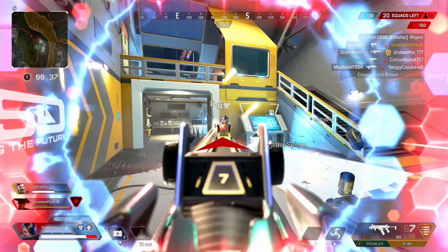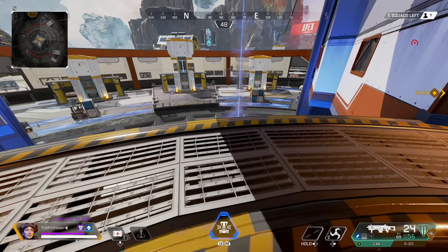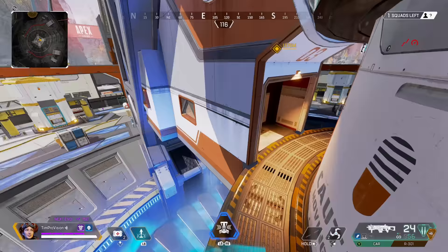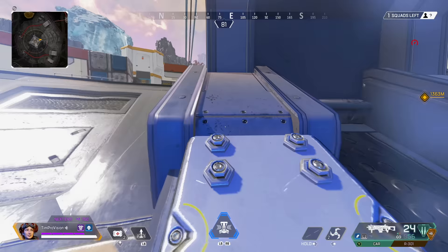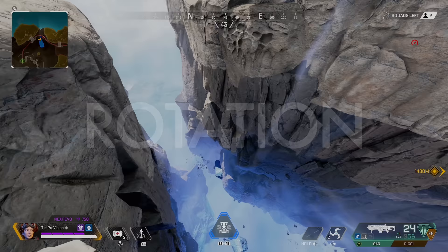On Broken Moon there are spots with a bluish glow that prevent you from falling to your death or taking damage like you would on World's Edge. The most significant spot is around the core — if you are in the middle looking for a swift exit you can slide out onto the sides as pictured on screen, which prevents the slowdown effect and getting beamed while floating through the air. Keep these areas in the back of your mind as alternate rotation options when you can't use ziplines or maneuver around them.